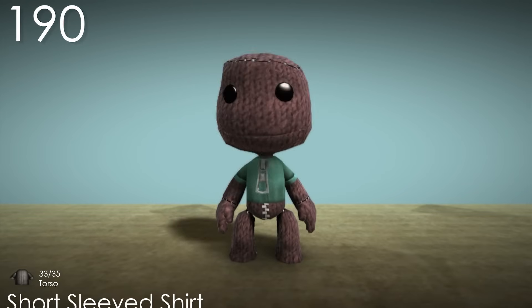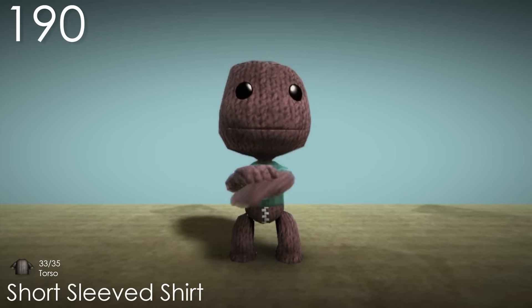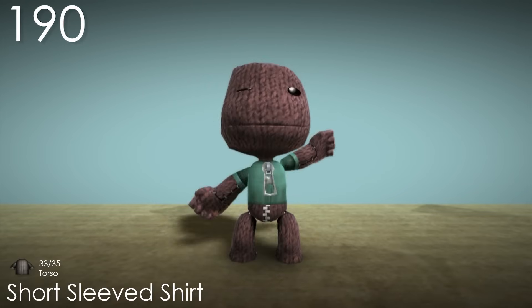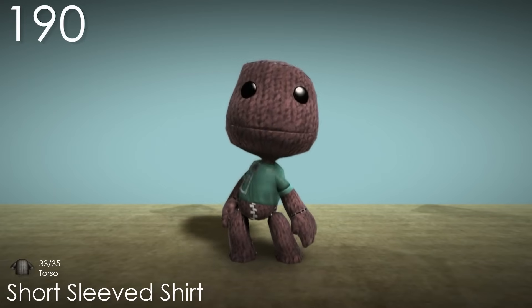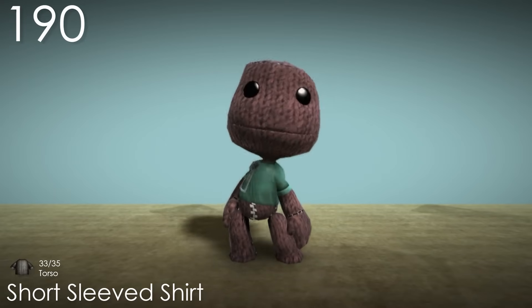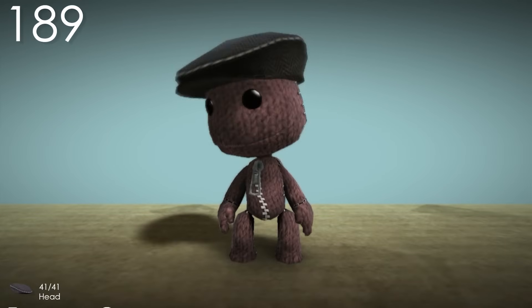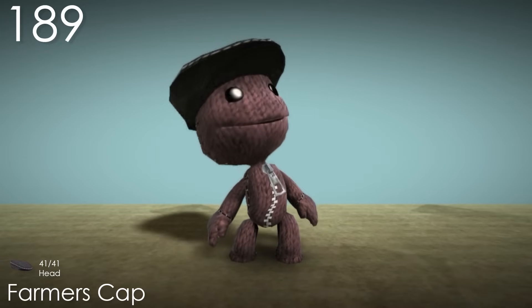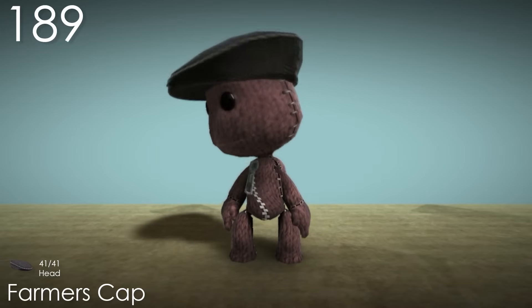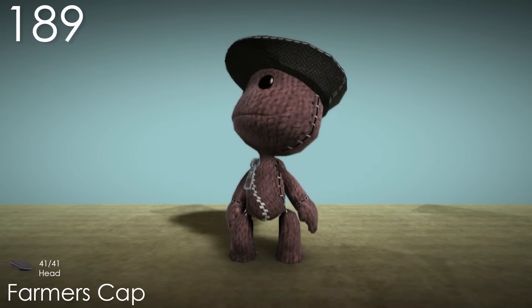Number 189: Farmer's Cap. This hat has a funny look to it — it almost looks too big for Sackboy, and it has an amusing shape. It's unique, but it's not one of my favourites. Number 188: Green Swimsuit. This is quite an amusing costume that's meant to be quite silly. It achieves its purpose well, but it isn't a costume I imagine being particularly useful or taken seriously. It is quite funny knowing that the file name directly calls it the Borat Swimsuit.